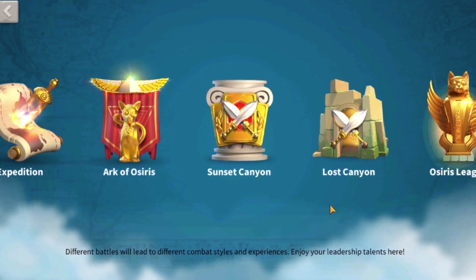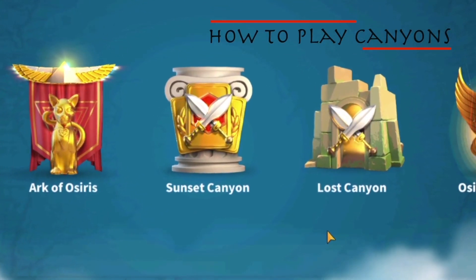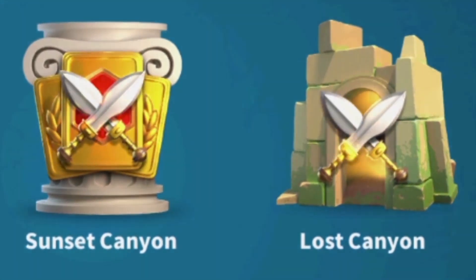How to play canyons in Rise of Kingdoms. There are two types of canyons: the Sunset Canyon, which is available for the entirety of the game, and the Lost Canyon, which will only be available during the Lost Kingdom event.